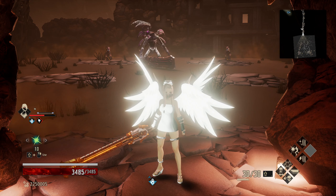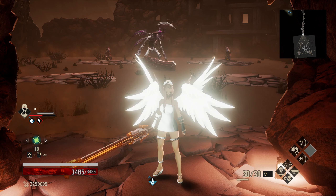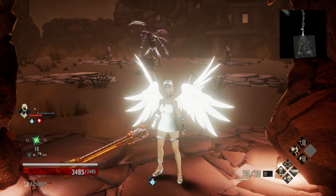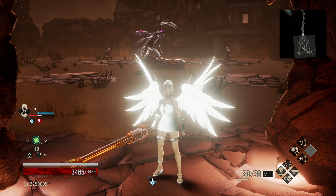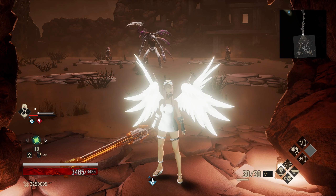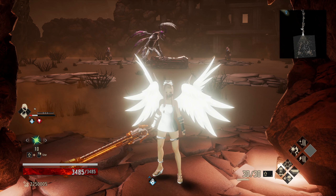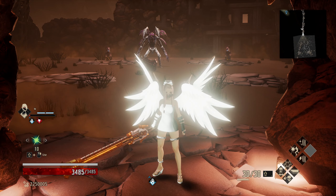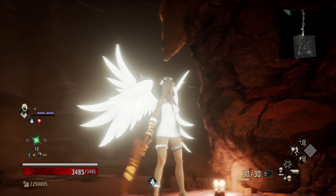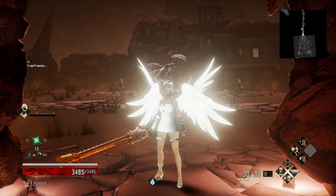This guy has some familiar resistances - the dust cloud bandit shares his weakness pool. He has a slash resistance of zero percent, so that's very nice; you can go for slash weapons like all the one-handed swords. He has a 10% weakness to crush, which is really great for the Argent Wolf Blade that we have along with us.